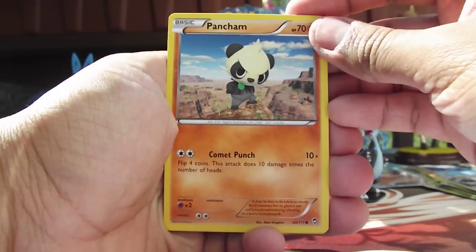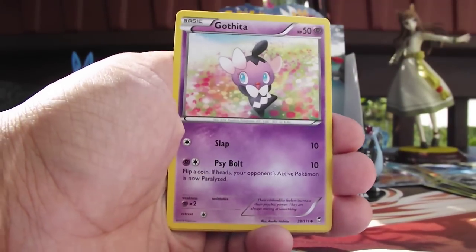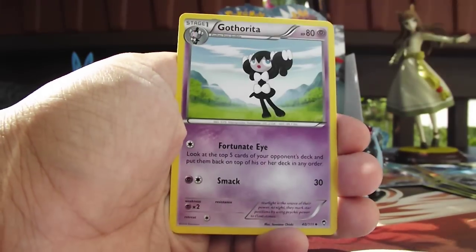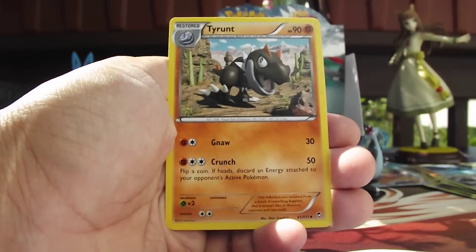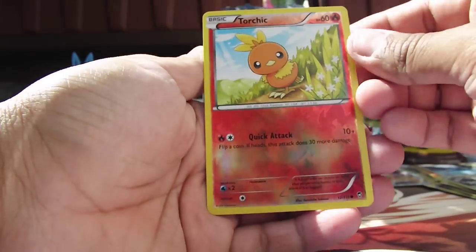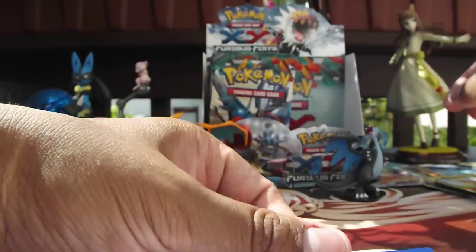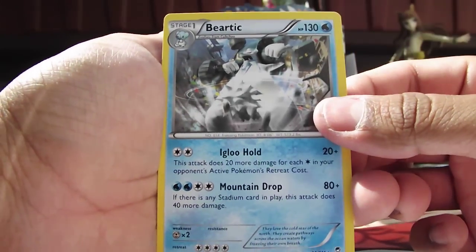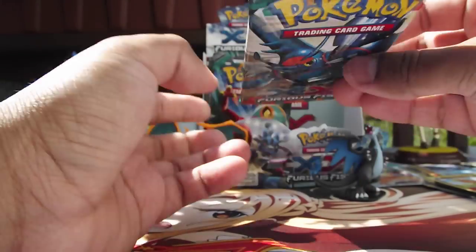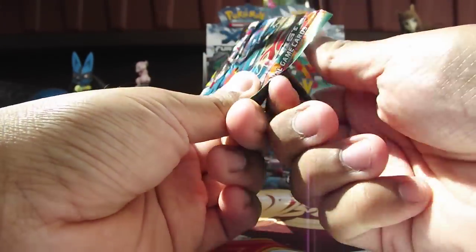So first up we have a Pancham. Pikachu. Magmar. Gothita. Makuhita. Energy Switch. A Gotharita. And a Tyrant. Our Reverse Holo is Torchic — that's so cute. And our Rare is another Beartick. It's probably a good idea to do one more pack before we go, make sure we have enough time to get this done in one more video.